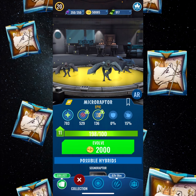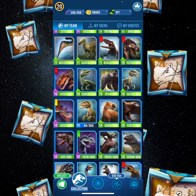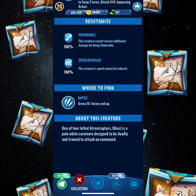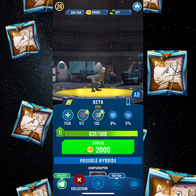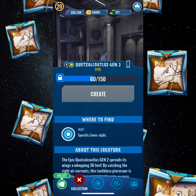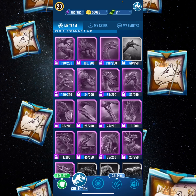First up, Micro Raptor — I barely have any of it and we need it for Signal Raptor, which isn't gonna happen. Next up is Ghost — I have 935 of it which is nice and it's pretty decent. He has 130 speed and can't have speed decreased. You can get him in Arena 10 and up. We got Beta too — I have 631. I was supposed to dart it but I was in Mexico when it was available, so I missed out.